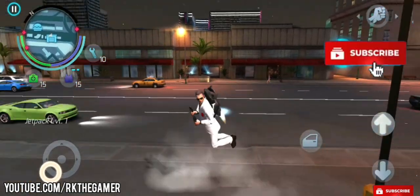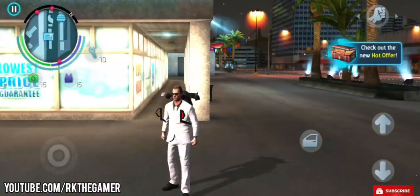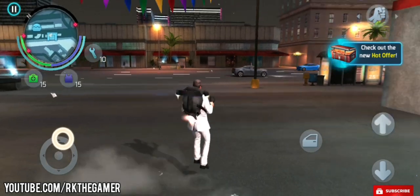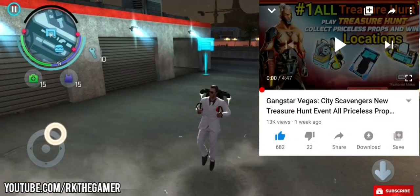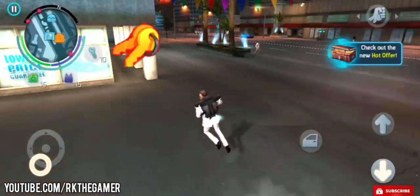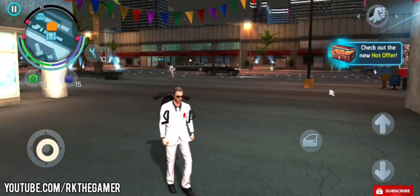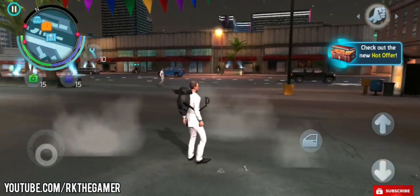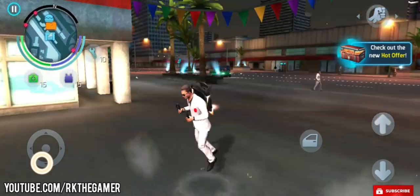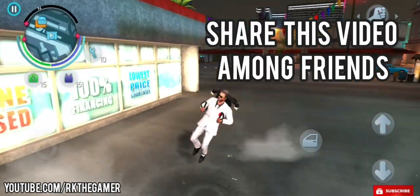Before starting the video, make sure to hit the like button, subscribe the channel, and click the bell icon. In this video, I'm going to show you a trick that will help you find priceless props in the treasure hunt event and search the hidden keys for the street care event. Basically, the jetpack is very useful for this purpose, so I'm making this trick for persons who don't have a jetpack so they can get it for free.